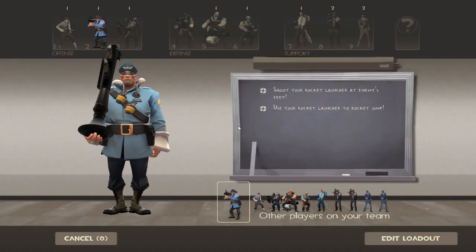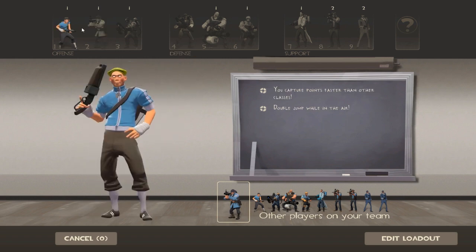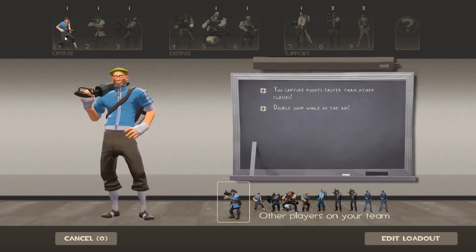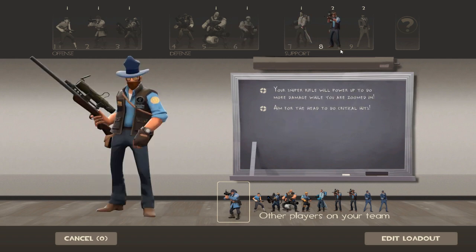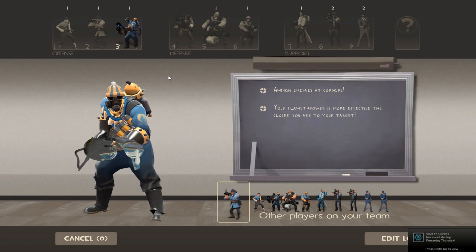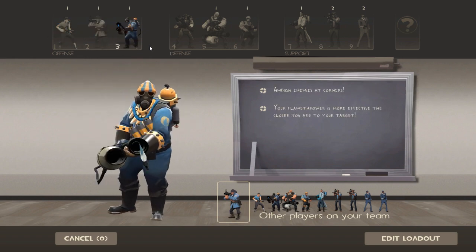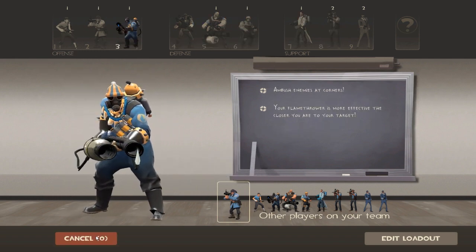What you saw there was the character select screen — you can bring it back up with the comma key. It shows you the different classes, and instead of going over all of them right now, I'm going to go one at a time, kind of in the order of whatever class the team needs. That's one thing about Team Fortress 2 that's different from some other games: no one class is overpowered. They're all very well balanced, so you're not going to find a class that's going to tip the scale of the game.